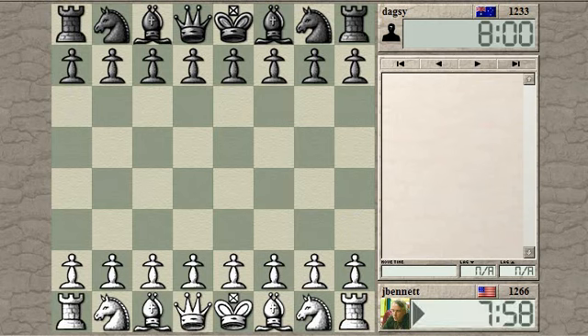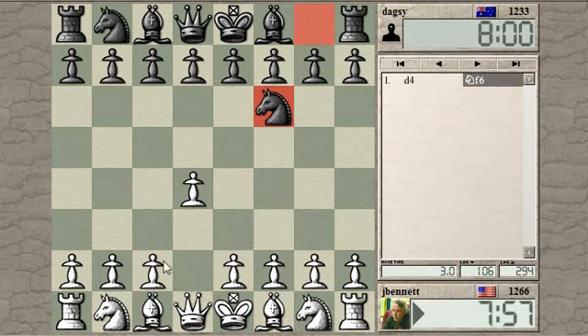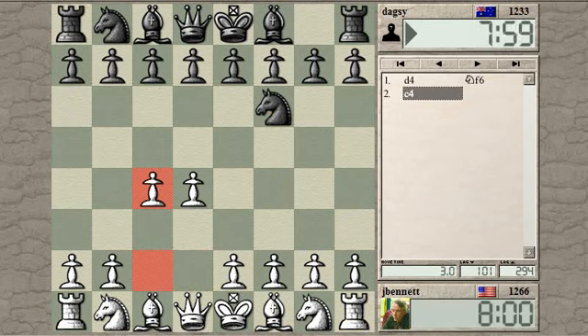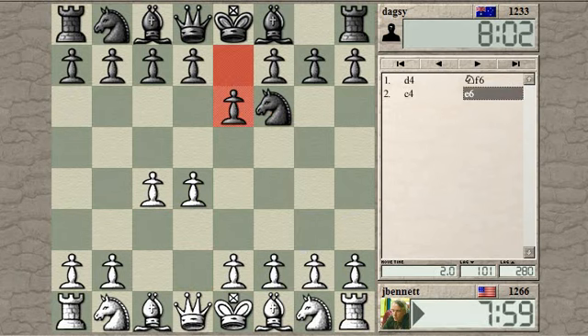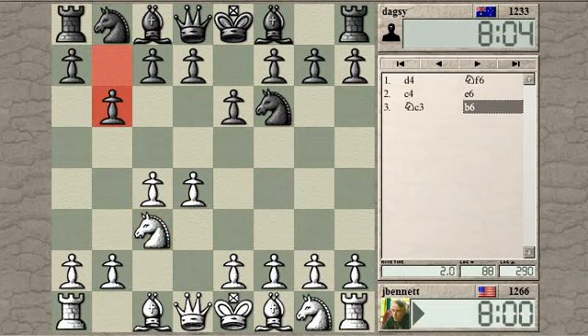Game started. D4, C4. Let's see what he's coming up with. Okay, this is the Nimzo. Let's allow the Nimzo. Could be a Nimzo, but he plays a Queen's Indian Defense anyway.